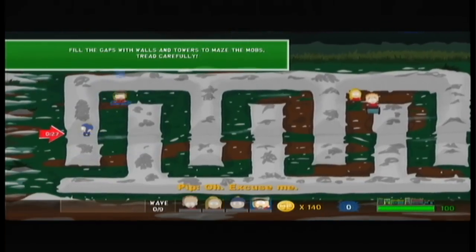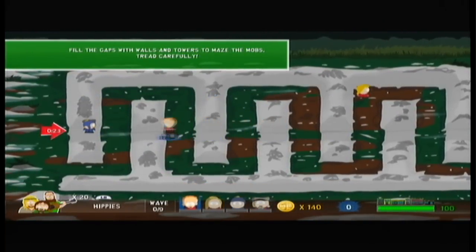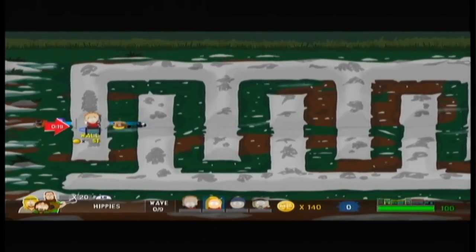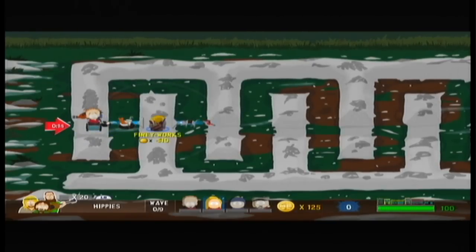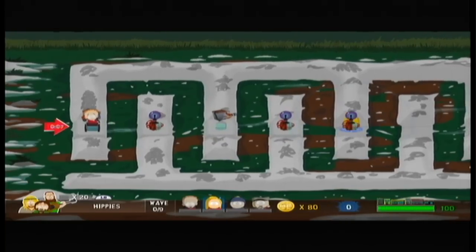Starting off first, you're going to want to build a — I think it's called a refrigerator — it's the freeze tower. It'll turn them into ice blocks. Move everybody to the first block and start building. There's a refrigerator on block 1. Over on the second one, put the shock orb — it's the one that electrocutes. Then do a freeze, a shock, and another freeze.